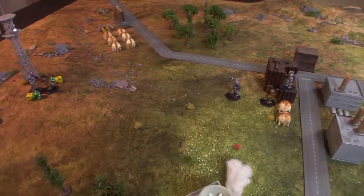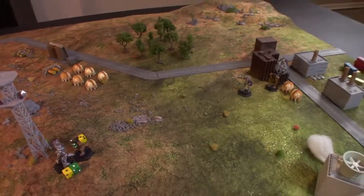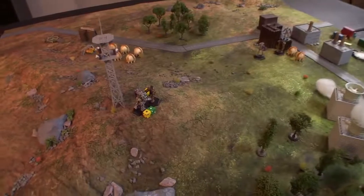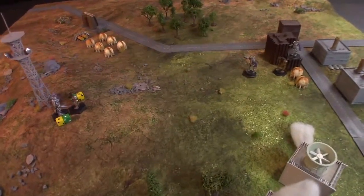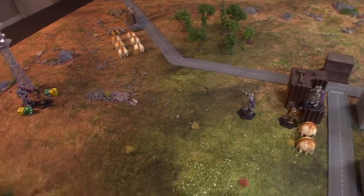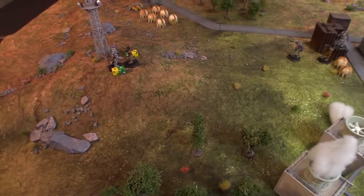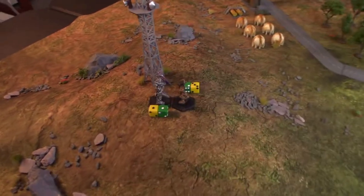Hey guys, welcome back to the channel, Death From Above. We're here on our gameplay segment for the physical attack phase. We talked about some of the cool stuff mechs can do — they can punch, kick, death from above, they can charge, they can rip trees out of the ground and club them over each other's heads. Today we're going to focus on a couple of the basics: punching and kicking.